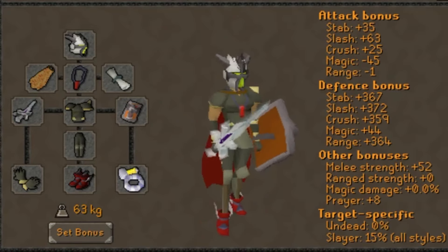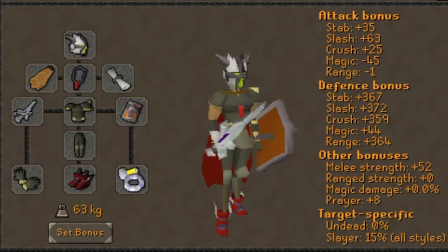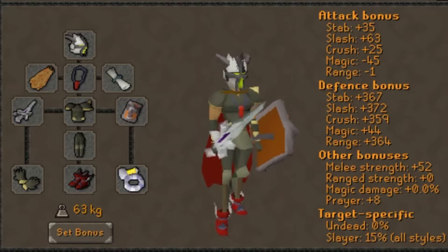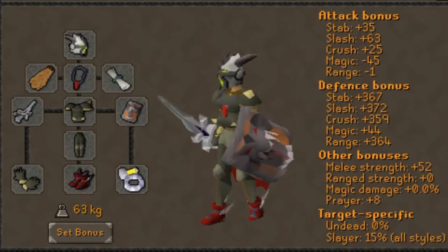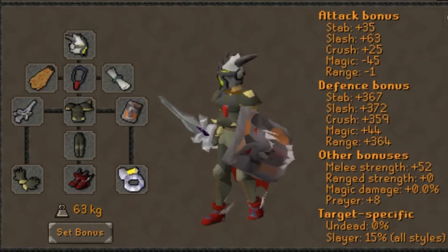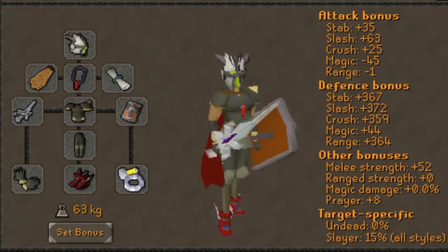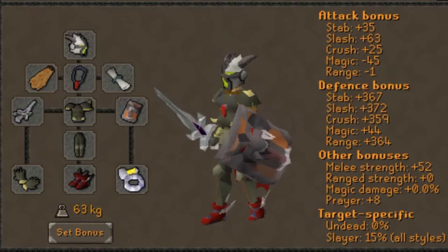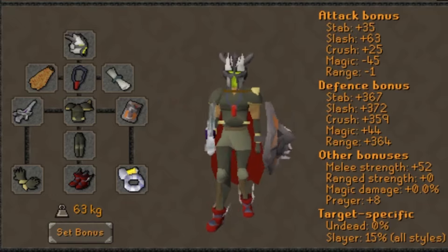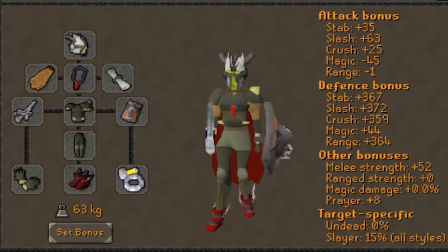For my melee gear, I'm using a Fire Cape, Fury, and Rada's Blessing. The Arclight is an essential part of the setup since it provides a massive DPS boost against demons, and its special attack reduces their defense. I would recommend a Dragon Defender in the shield slot for a nice DPS boost; however the Dragonfire Shield provides a nice defensive bonus to help with learning the boss. I've got Torag's Plate Body and Legs, Barrow's Gloves, an imbued Berserker Ring, and Dragon Boots.